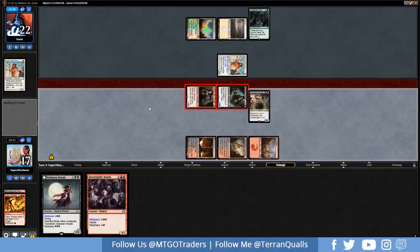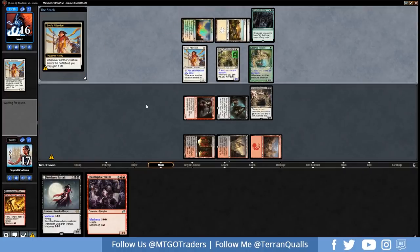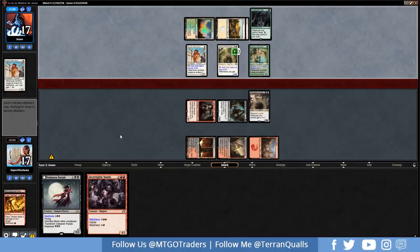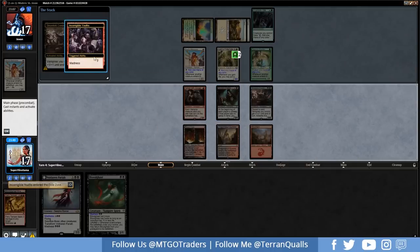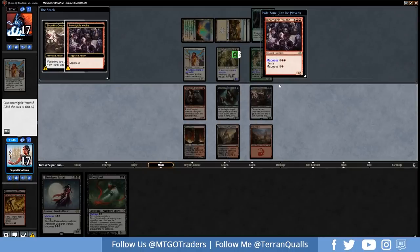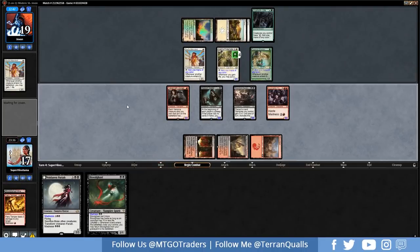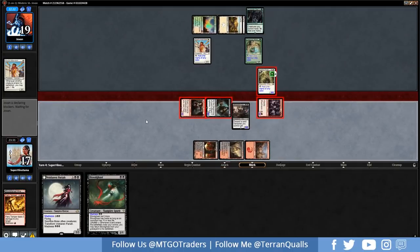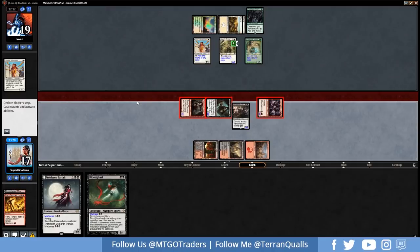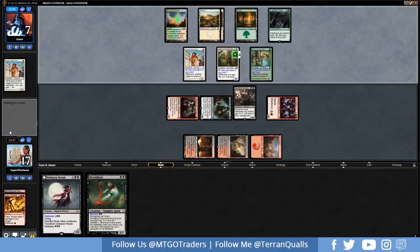Let's go for Fiery Temper and try to get rid of an Attendant, getting in for five, six, seven. Not bad. We have Incorrigible Youths next turn, and if we had black mana we could go with the Pariah. Pride Mate from the opponent — it's a three-three. Another Warden, so it's a four-four. Sort of at an impasse here. Let's go with Incorrigible Youths Madness trigger. We don't have Fatal Pushes in our deck list so we're really going to struggle with the Pride Mate. Going to attack out.